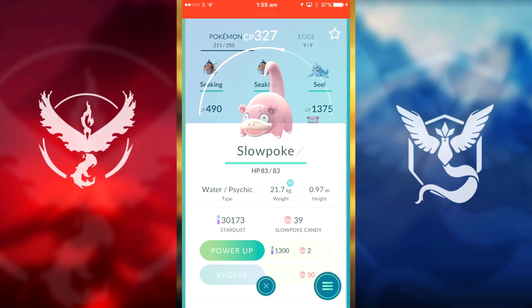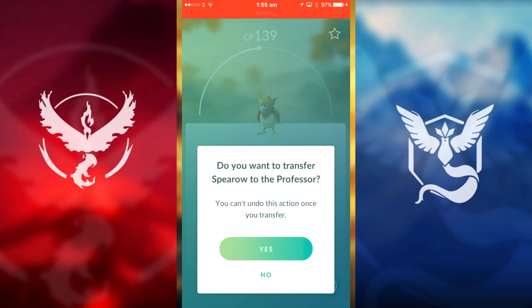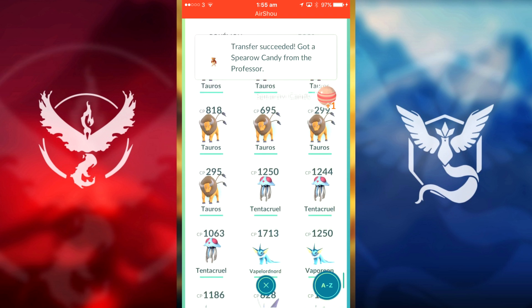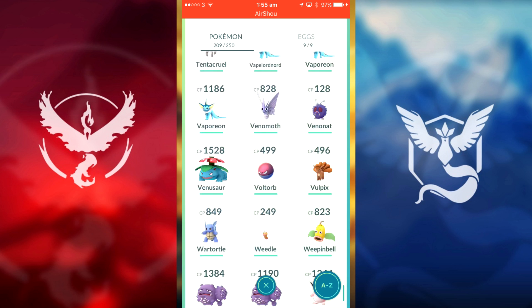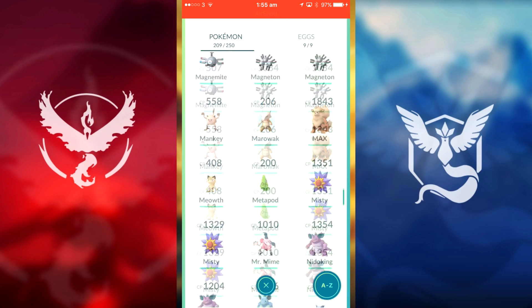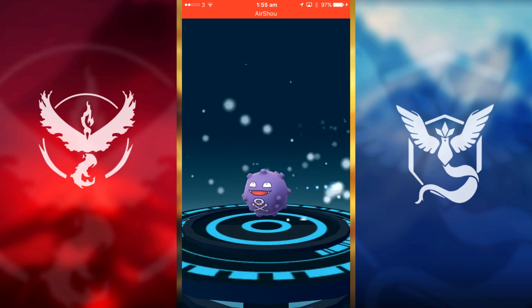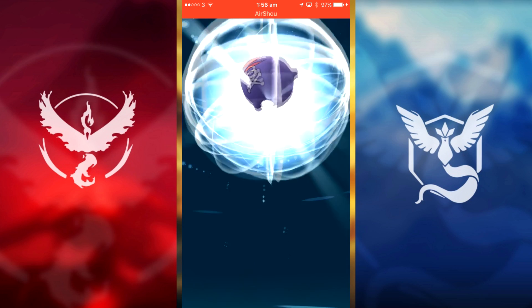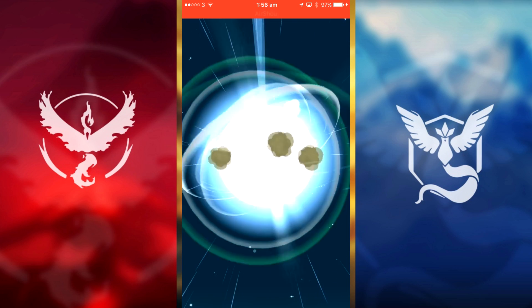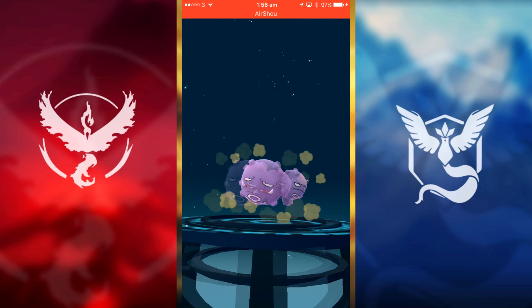I want to get another Slowbro — hopefully higher CP than the one I've currently got. We have tons of Slowpoke candies. Okay, let's go back to our Koffing — we have just the exact amount of candies we need. Let's evolve into a Weezing. CP 1400 I'm guessing. Not the cutest looking Pokémon.